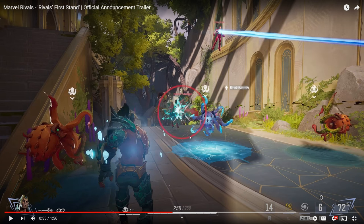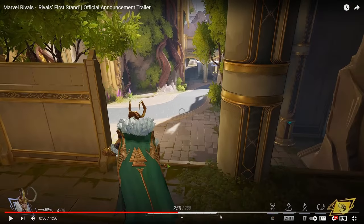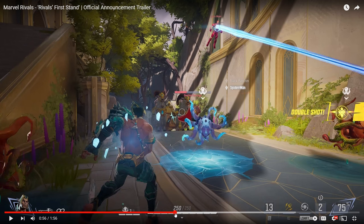We have Namor. It looks like he can summon three squids - it's almost like if you guys played Overwatch, Torbjorn can summon a turret. It looks like Namor can summon three squids like turrets. Right-click he can throw his spear. Shift - I'm going to assume he can spin it around to block projectiles as well. We also saw Iron Man using a beam ability, probably without the infuse from Bruce Banner.